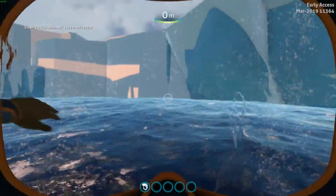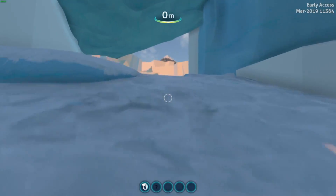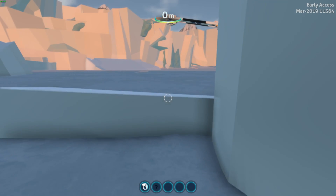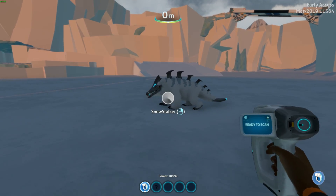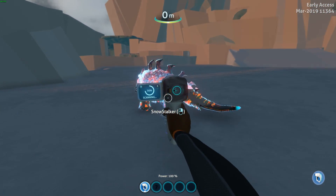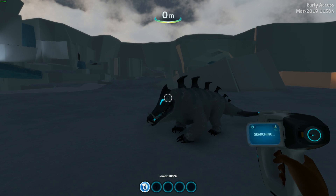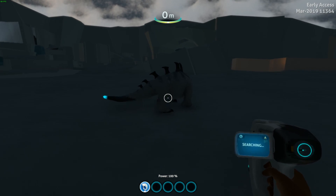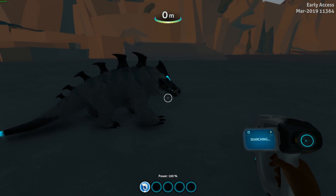Now we'll head back to the glacial basin and have a look at the snow stalker — the newest addition to the Subnautica Below Zero fauna gallery. I haven't seen this in game yet; I've seen screenshots on my Discord but no animations or footage whatsoever. Wow, it looks amazing! I was slightly worried about the animations since their main experience has been with underwater creatures, but they've done a really good job. The animations look fantastic — obviously they were going to do a good job because it's the Subnautica team, but even still it looks incredible.